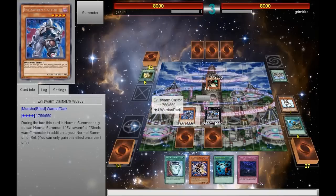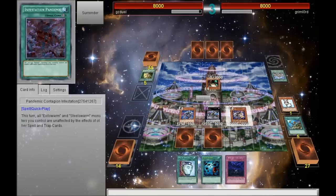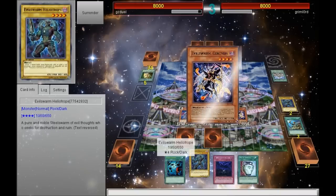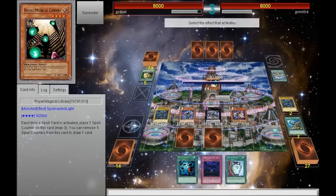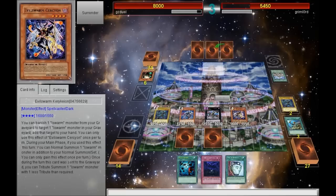I'm going to normal summon Castor, and Castor's continuous effect allows me to normal summon Cerulios. I'm going to use Cerulios's effect to banish one of the Heliotropes and add the other Heliotrope into my hand. Then I activate Cerulios's effect again, allowing me to normal summon Heliotrope once more. I go into the battle phase to do as much damage as possible — since his Library only has zero attack, I'll be able to OTK him unless he drops Tragoedia. As an Exodia deck, I don't think he has Tragoedia, and he can't drop Gorz because he has the Citadel.